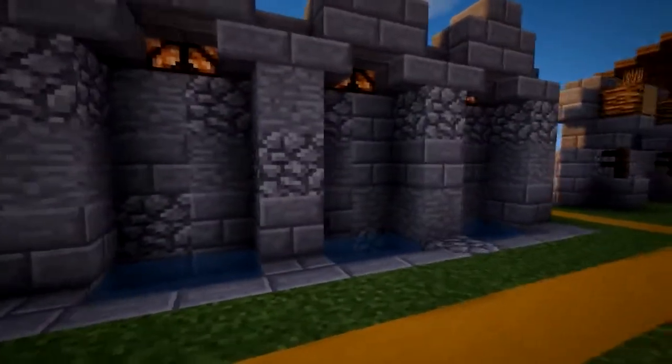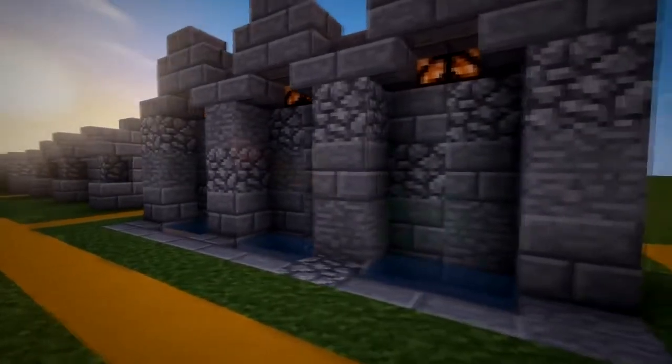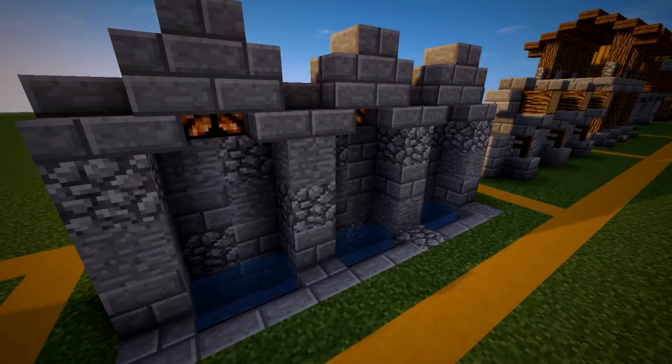Number seven is a fancy well-lit wall for wealthy areas. This is my only wall that offers built-in lighting. I would use this wall on the outside of a mansion or something similar — something smaller than a castle.